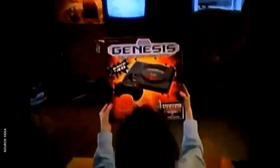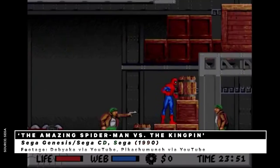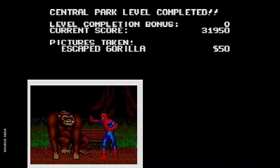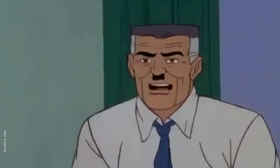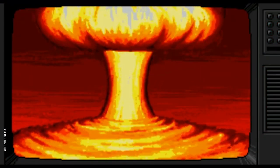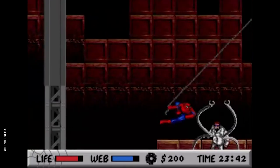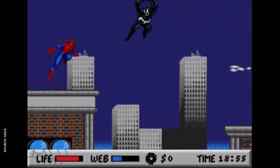Speaking of Sega, if you had a Genesis, you more than likely owned Spider-Man vs. the Kingpin — two-thirds of everyone who had the system bought this game, which was a surprisingly deep simulation of the life of Peter Parker. He could hang out in his apartment to restore his health, snap photos to pay for that expensive web fluid, and deal with a particularly cranky J. Jonah Jameson. The plot involved the Kingpin unleashing a nuclear bomb on New York City, forcing Spidey to run through a gauntlet of his deadliest foes, including Venom in his first video game appearance.